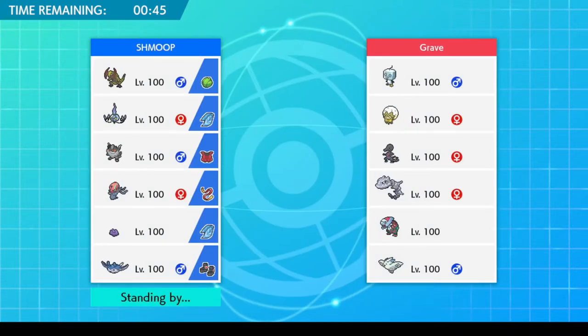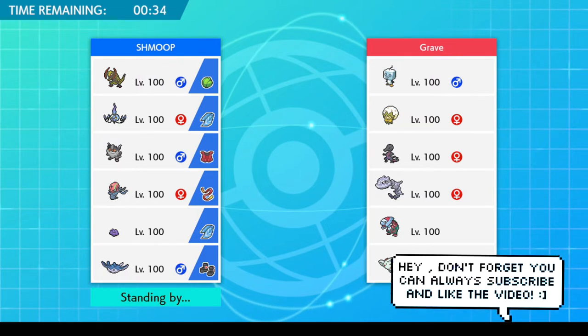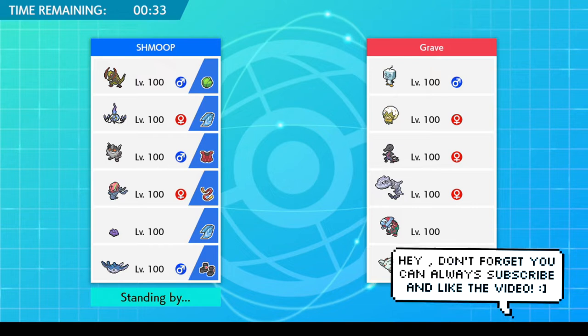Choice Band is of course still really scary. I've got double scarf — a scarf Chandelure and a scarf Ditto. That's mostly because I know Pokemon people like to set up, so having a scarf to revenge sweep them is always great. And then I've got Haxorus with a Lum Berry, just a Dragon Dance set to hit people very hard when needed.